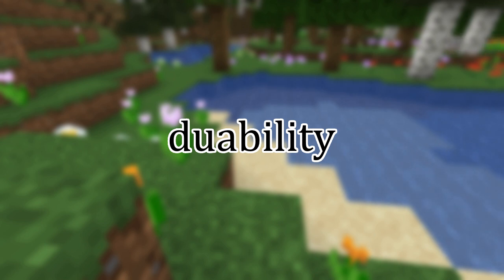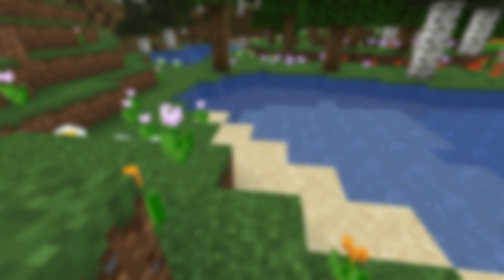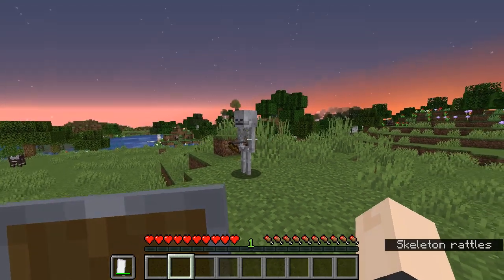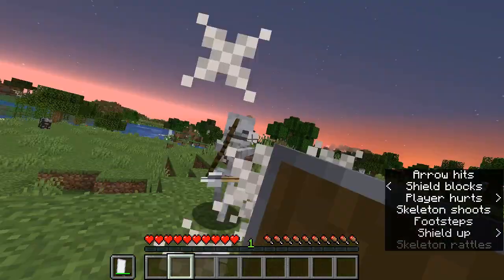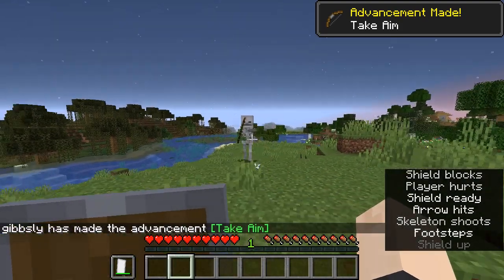When you successfully block or parry an attack, your shield takes damage. The durability of your shield is defined by the durability attribute — a value that defines how many times a shield can block an attack before it breaks. Due to the fact that the item used for shields is a carrot on a stick, the durability displayed with advanced tooltips will be inaccurate in any case where the maximum durability for your shield is not equal to 25. There is also an attribute that allows a shield to reflect arrows. Can reflect arrow defines whether a shield can or cannot reflect an arrow. The speed at which an arrow is reflected is dependent on how long you have been blocking, and the rate at which the speed degrades is halved if the block reflecting the arrow is a parry.